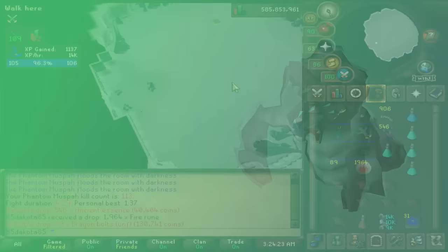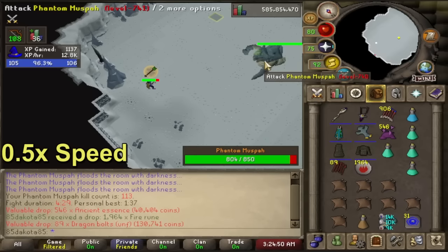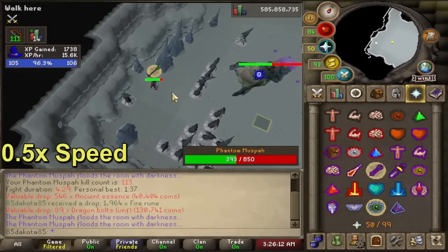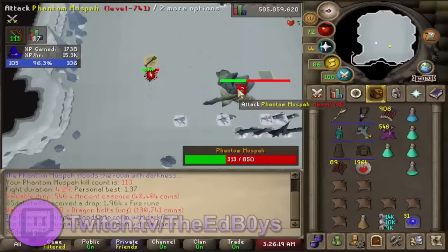Let's jump into the fight for the Phantom Muspa. There are a lot of separate mechanics, but overall none of the individual attacks are very difficult to dodge, and after a few kills it really won't feel like there's a lot going on. The Muspa will spawn either green or brown. The green Muspa uses range attacks, so you want to protect from range and use range against it — easy to remember, green for range. Similar to Zulrah, she can throw out some magic attacks during this phase. When the Phantom Muspa stands up and grabs its head, it's charging a magic attack, and you can switch to protect from magic as you see the animation start. If you don't protect from magic in time, it can hit very hard and inflict corruption, which drains your prayer over time.